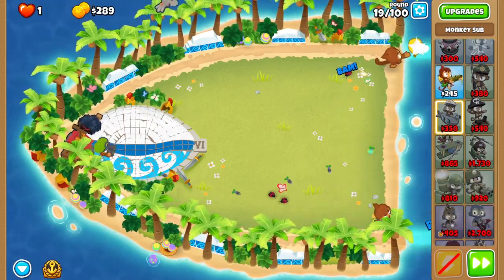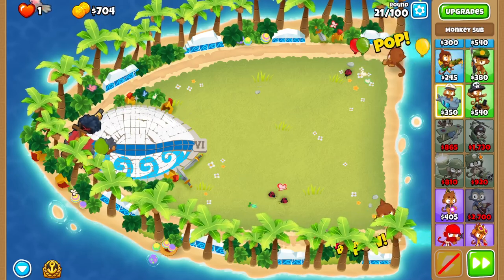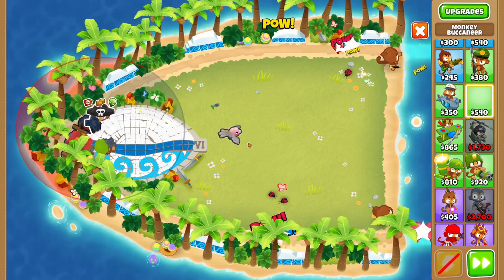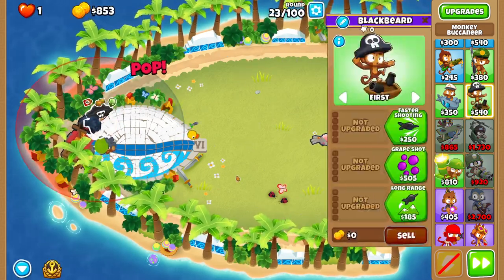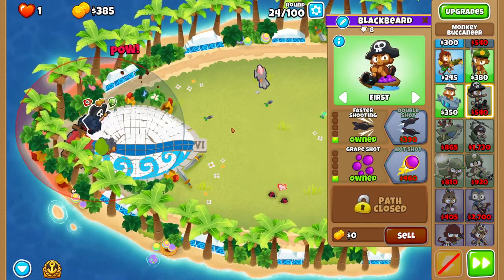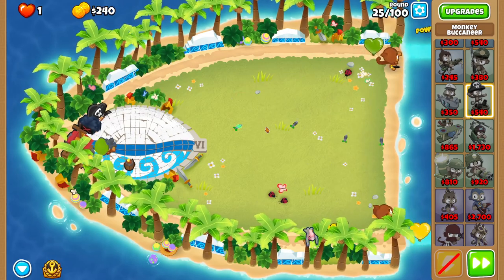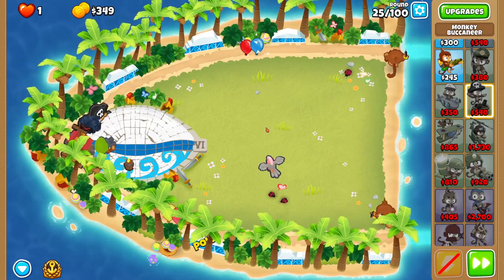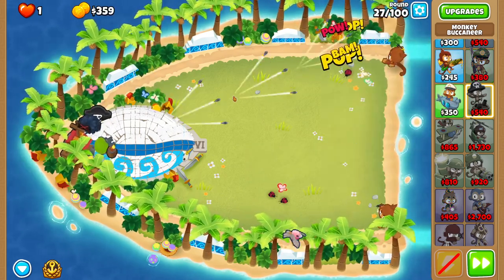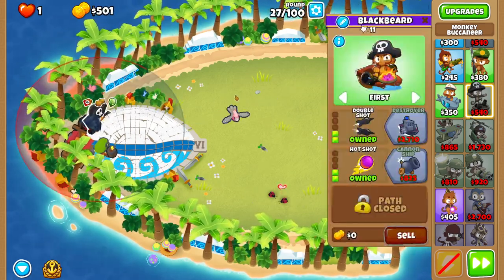Then we can work on our monkey pirate. Place him as far left as you can — it doesn't really matter how high up he is, it should work either way. I just like to have him in the corner. Then we're gonna make this guy a 2-4-0. The pirate lord has gotten a lot of buffs recently making him an absolute beast on tons of maps, this one especially, so we're just gonna ride him to victory.